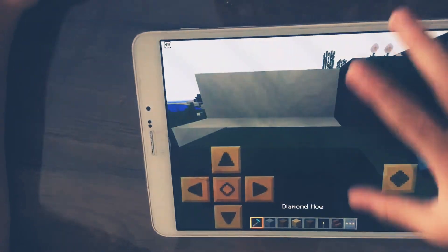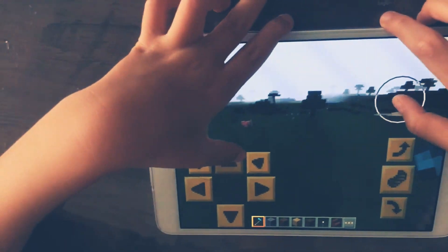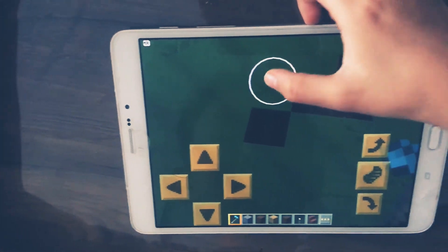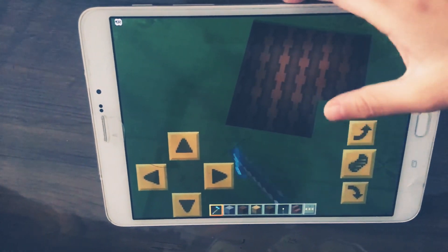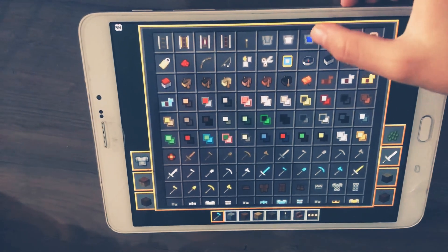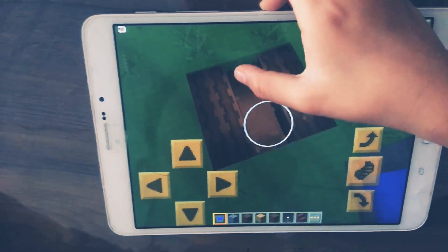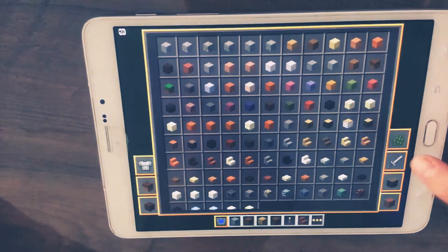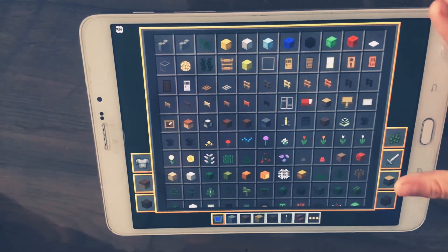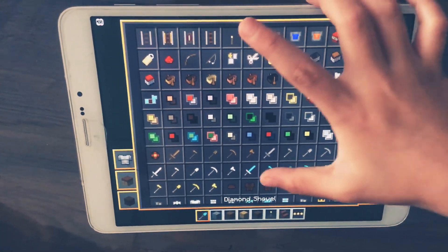Let me show you what a hoe does first. It does the same thing as a shovel. You could grow crops. I'm just gonna grow something big and I'm gonna get a water bucket. You could grow crops — I need an axe, shovel, and hoe.